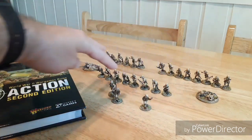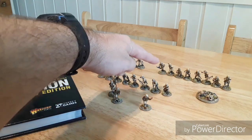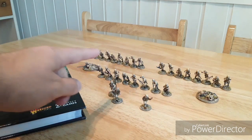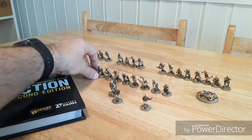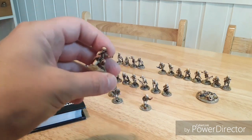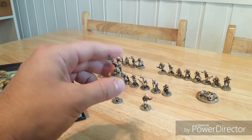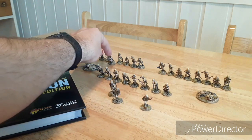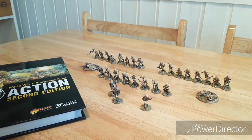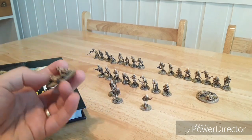Three sections of eight — each one's got a Bren gun, so there's one in each section. Each section is led by an NCO with a submachine gun. And then also a Boys anti-tank rifle team.